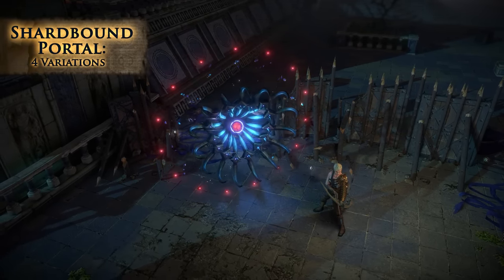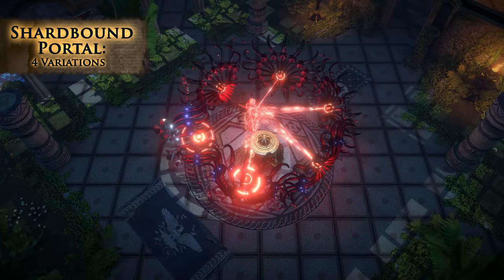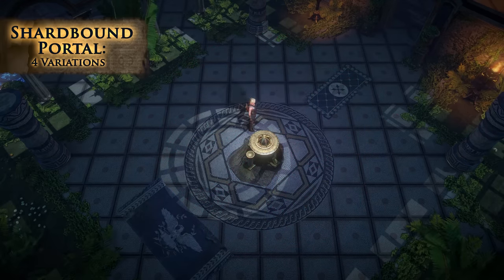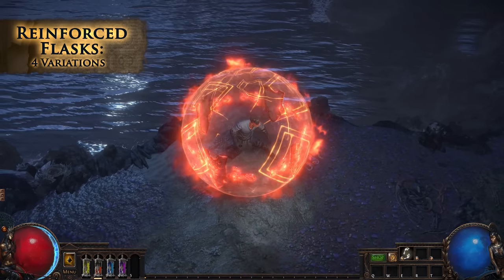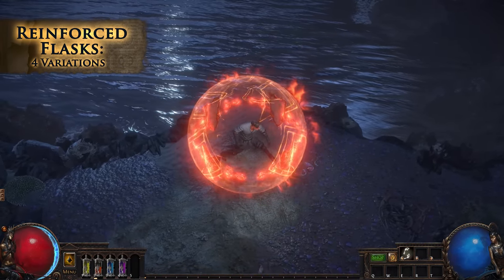The shard-bound portal pulses hypnotically and scans nearby players to make sure they're suitable for entry. Reinforced resistance flasks cause your topaz, sapphire, ruby, or amethyst flask to project a shield wall while active.